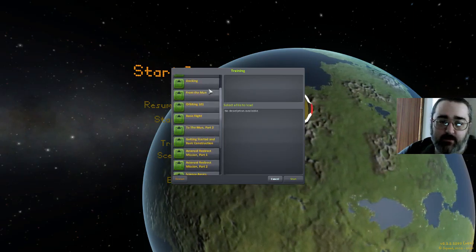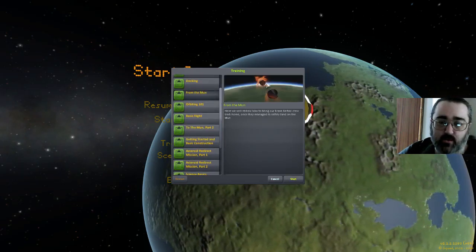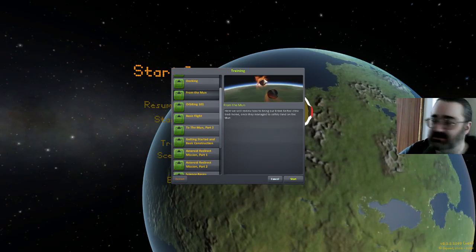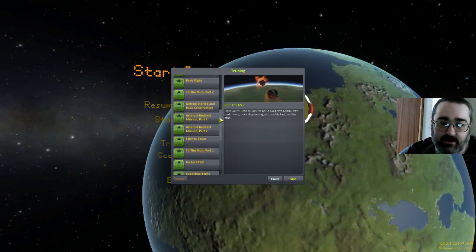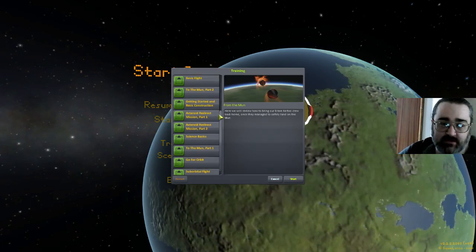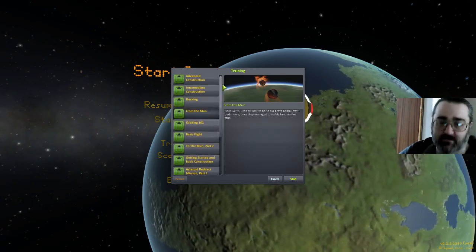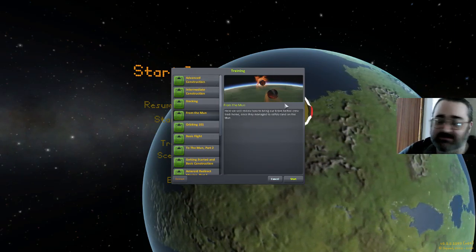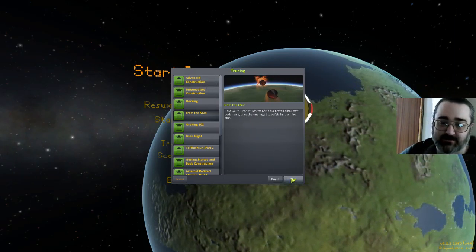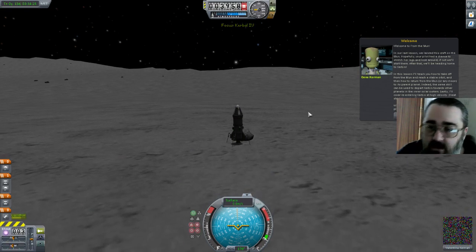Still in a weird order. How about when we got to the Mun last time? That's an inspiring thumbnail there. I did 'To the Mun' part one and part two. Presumably the next thing to do is from the Mun. That's a very inspiring thumbnail — everything is on fire. So let's see how we get back. I'm going to assume it involves rockets. Welcome to 'From the Mun.'